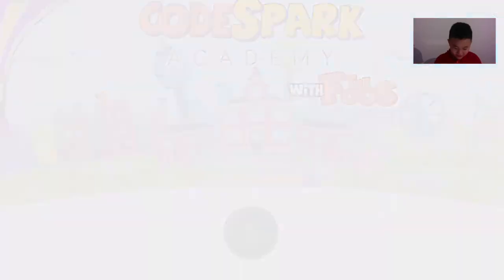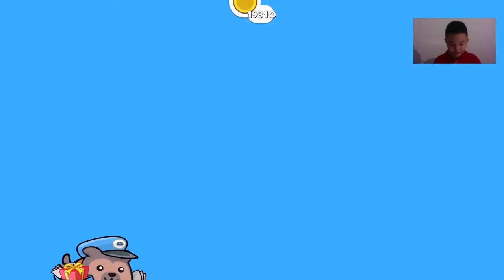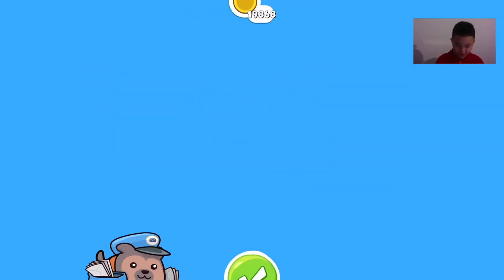First, you click this green button right here. And if you haven't checked your mail, you just need to open it, and you get some coins.